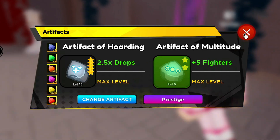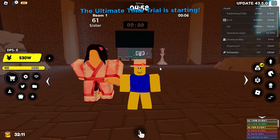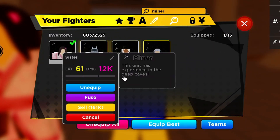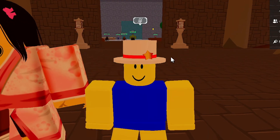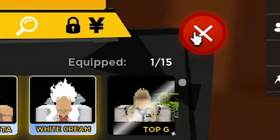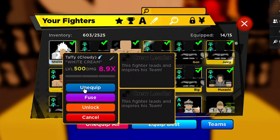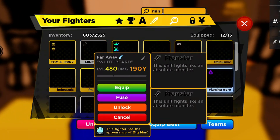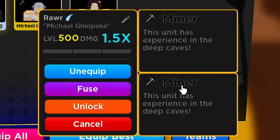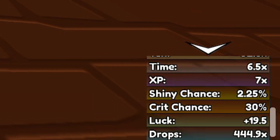I have the artifact of hoarding and the artifact of multitude equipped — two artifacts, perfect. Joining the time trial now — nobody in here. With the newest patch, minor passive gives 20% more drops, and on top of that if you do Infinity Tower you get double artifact. You can now equip 15 fighters plus the drops artifact. Look at our drops: 444x drops.